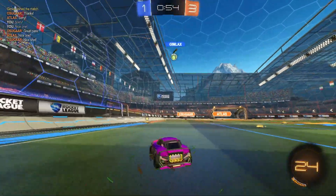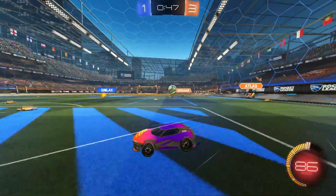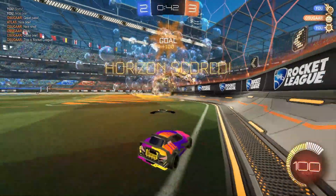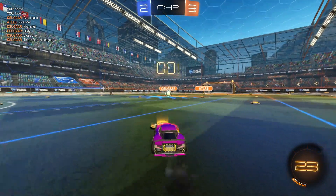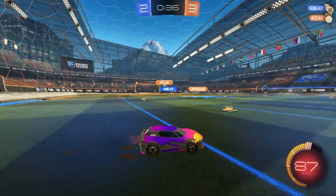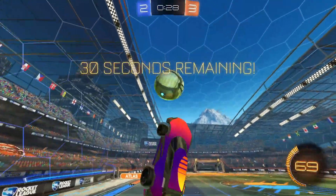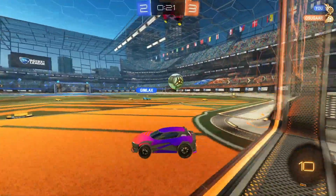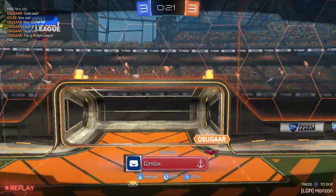Gimlax — what do we got left here? Any interesting ending in the last 50 seconds? Trying to block him — we get the dunk. Turned off ball camera so we can see where he was trying to play the ball. Put our car perfectly in front of it. We've given ourselves a chance — 40 seconds to go. Gimlax on the ball, expecting a bang. Let's keep it in the corner. We have a chance. Flip over — almost, teammate shot. Let's go! The flip reset pass gets us in in time, and just like that the comeback is complete.